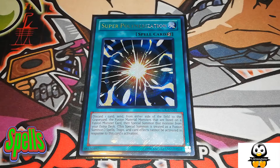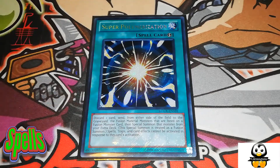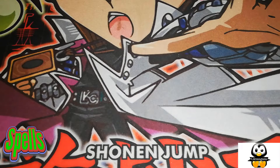This is Super Polymerization — I know it's just gone to three, so if you can, preferably play it at three. Super Polymerization is a fantastic card. You discard one card and send from either side of the field to the graveyard the fusion materials listed on it. You have three targets in the extra deck where you can use your opponent's monsters — great for the Salamangreat matchup, Sky Strikers, Cyber Dragons, and Thunder Dragons.